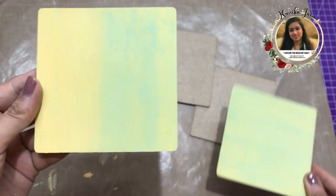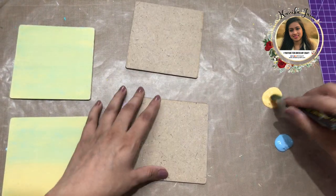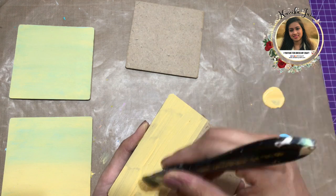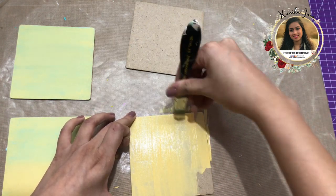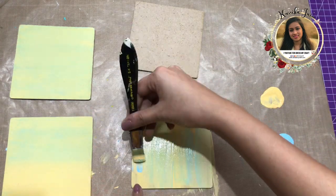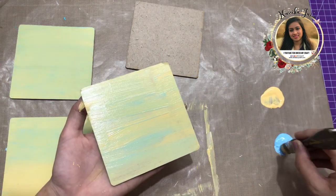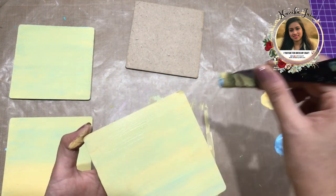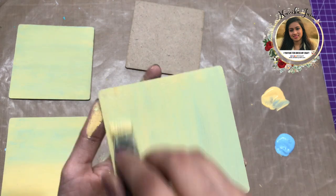Here I'm using MDF coasters, and I'm going to show how these look after painting. I have taken pale yellow chalk paint and baby blue chalk paint, and using my flat brush I'm going to apply a layer on the base. Since these are light shades, you can apply two layers for a neat finish. I'm covering the background and color blending both colors so where they meet it gives a green shade. Don't worry about visible brush strokes from layer one — after layer two they won't be visible.